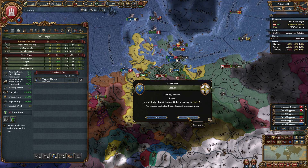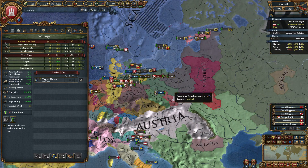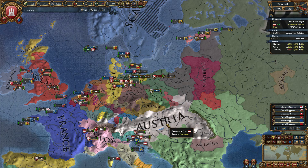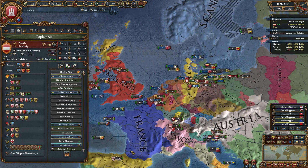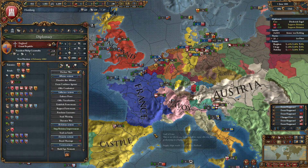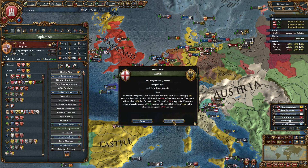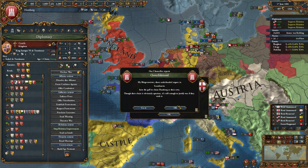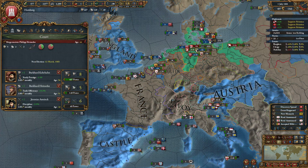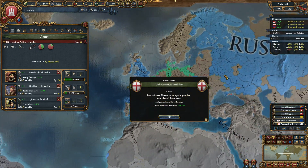France is paying the Teutonic Order's debt, so they should be able to pay their own given the amount of land they have. We should probably do a quick check on our allies. England's worse - let's improve with them, and then I guess Castile. Scandinavia claims Hamburg - claim it all you want, you're not getting it. It's not like they'd be able to fight through England, Austria, and Russia to take any land from us.